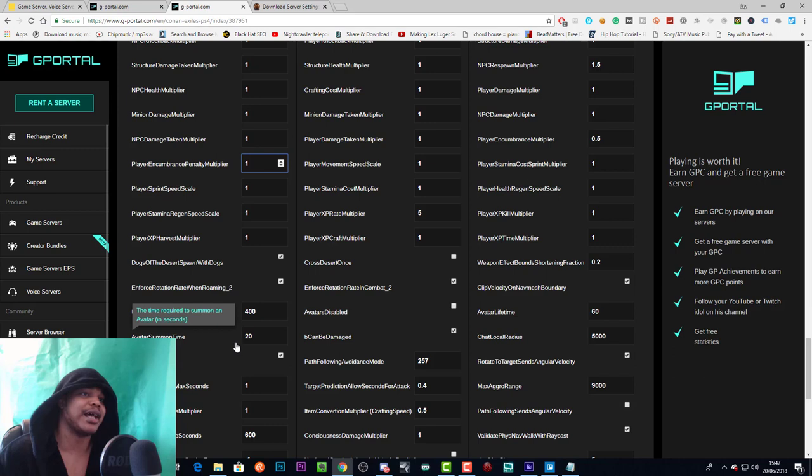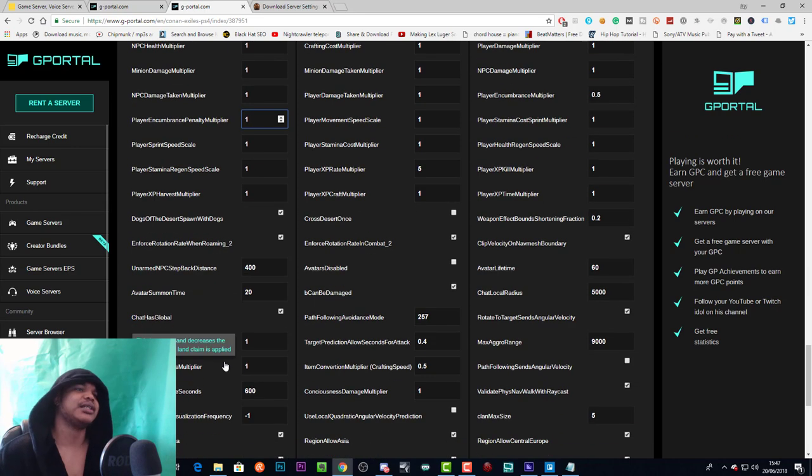Avatar summon time is the time in seconds required to summon an avatar — at 20, that's 20 seconds. Chat has global allows or disallows global chat. I haven't played Conan Exiles for a while so I need to check if they've actually brought global chat into the game, but this either enables or disables it.